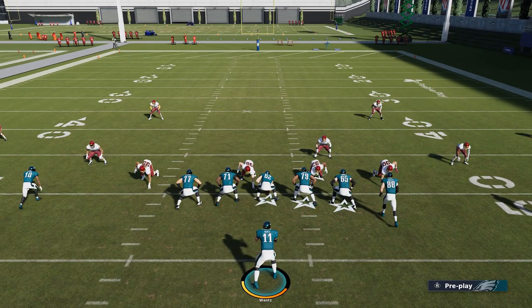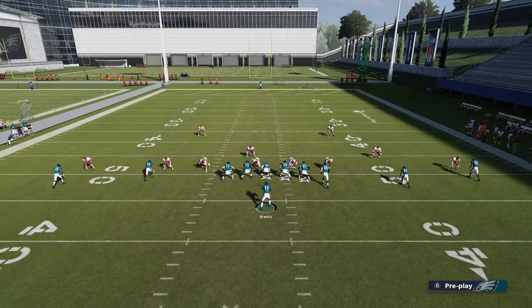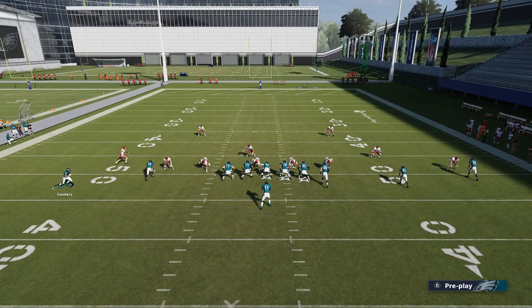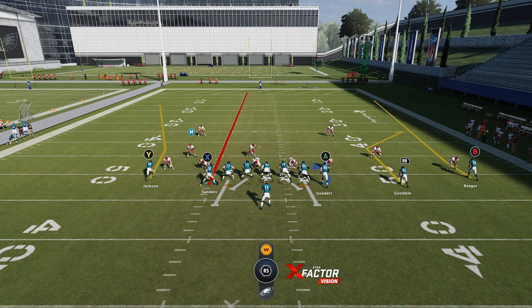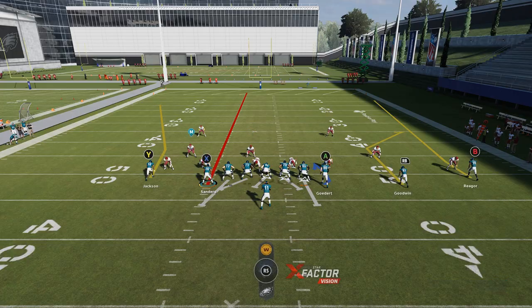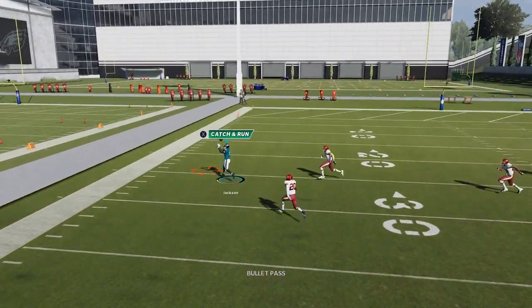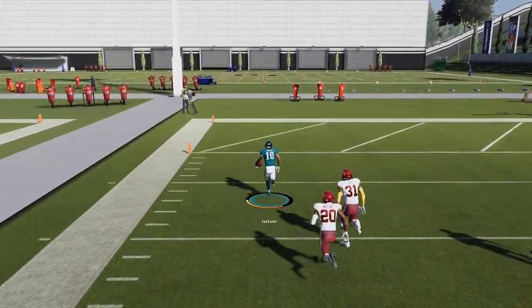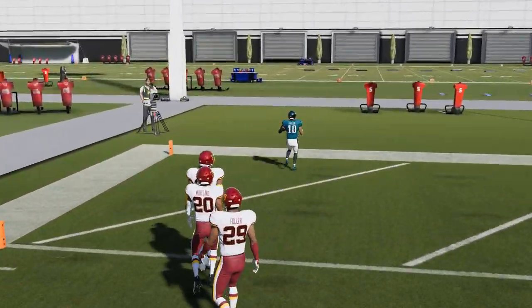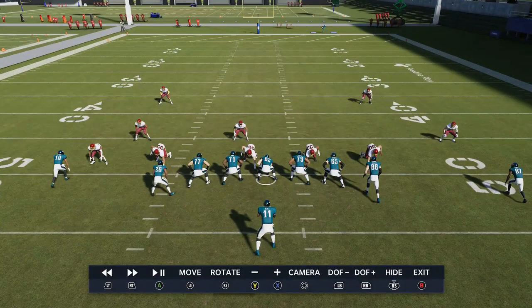Let's move on to the man coverages. This play can also have a lot of success against man cover one, man cover two, man zero — it doesn't really matter. The exact same motion, exact same setup, except you're going to put this guy on a streak. That's pretty much it. I'm going to slide my protection this time because this does take a little bit longer to get open. You can see the Y route really got off that jam — that was instant. It's the same route every time, which is what makes this play so much fun to run — you don't have to make any reads at all.